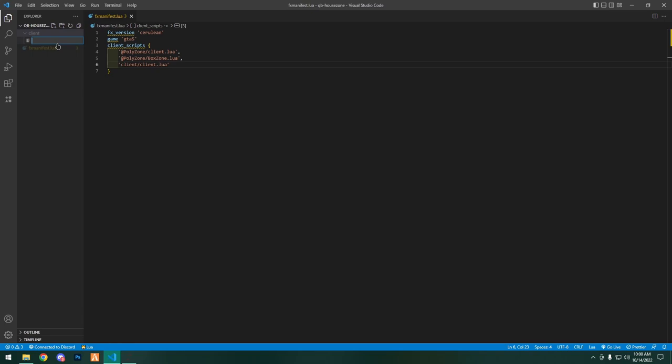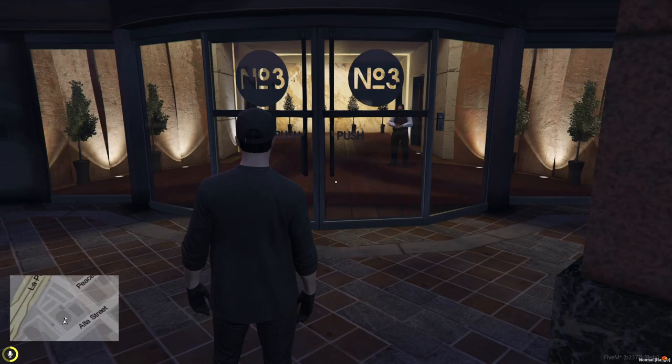Now that we have this, go ahead and make a new folder — we're going to call this 'client.' Inside the client folder we're going to make a new file called client.lua. Now that we have all of this set up, if you do not have PolyZone I'll leave a link in the description where you can find and download it.